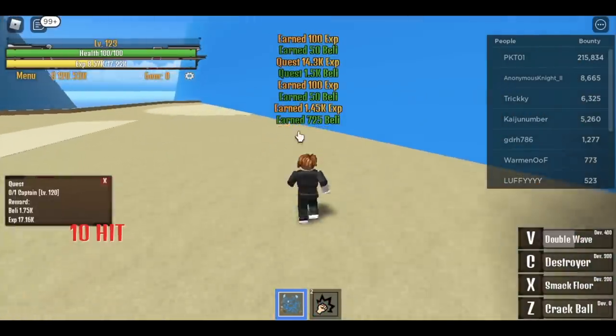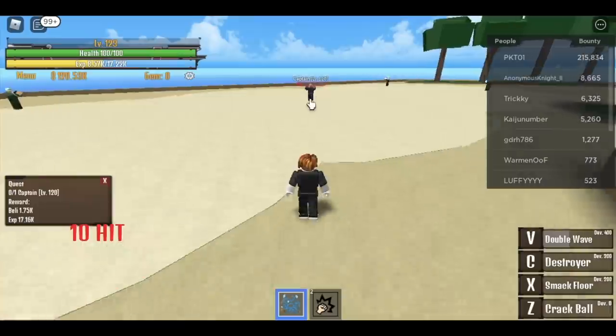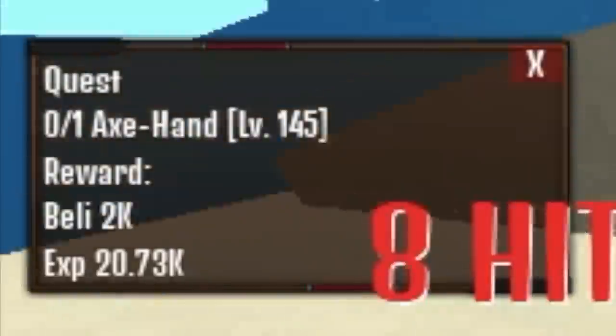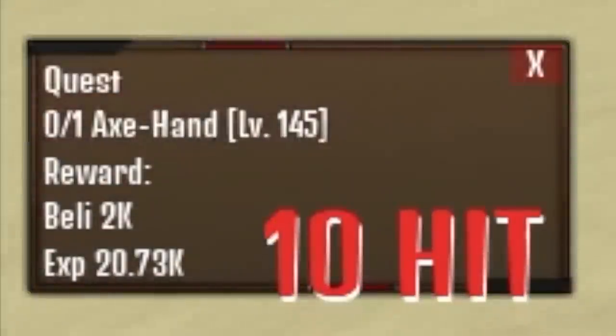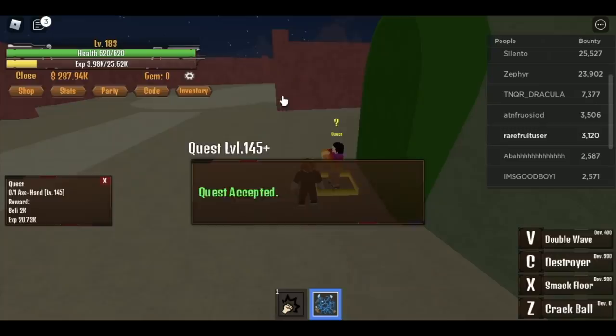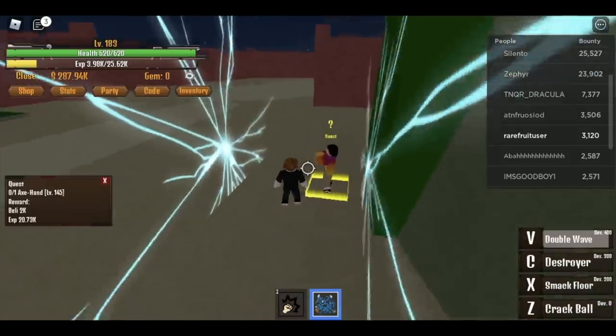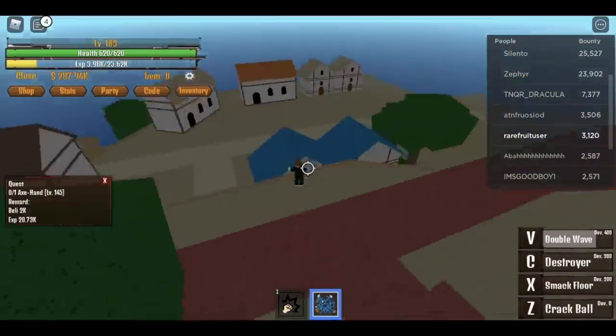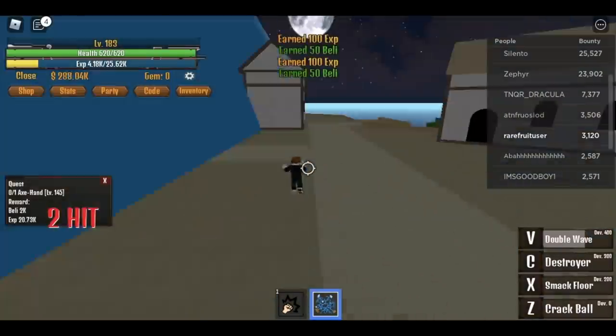Once you complete the commander quest, get the captain quest — almost dead already. Do this until you reach level 145. After that it's time to defeat the Axe Hand. Very easy once you put all your stats in your fruit — one hit with your V skill Double Wave. Do this until you reach level 180.